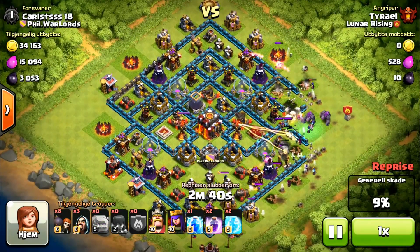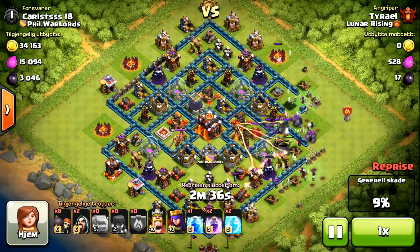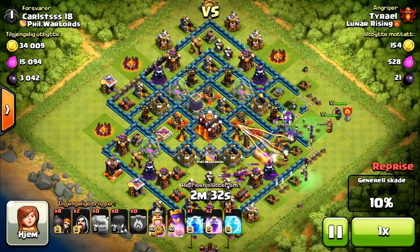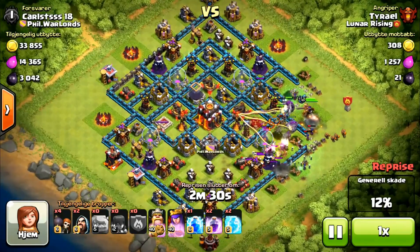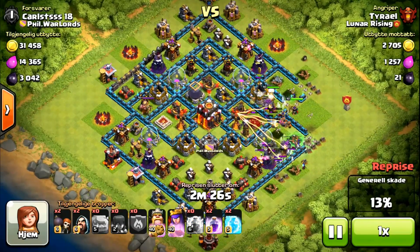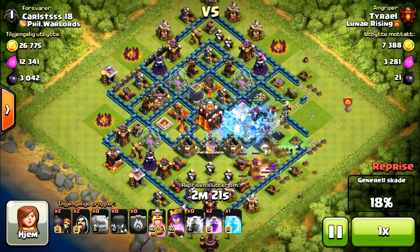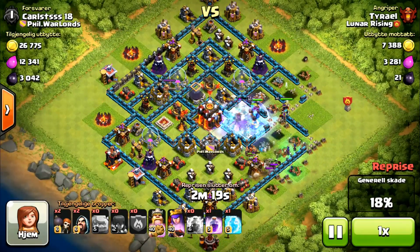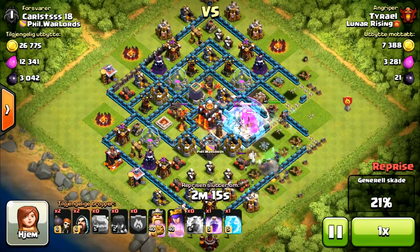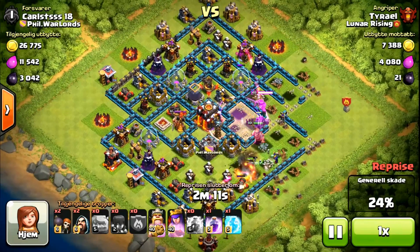I'm going in from the side. Unfortunately, the Archer Queen is not being targeted by what I want. But this is the first raid out of many, so it's going to improve over time. I should have frozen that Inferno Tower a long time ago — bye troops. I was so focused on everything else that I didn't freeze the Inferno Tower, and that's the main thing. Freezing Inferno Towers is sort of my Achilles heel. I've always been a little bit slow on it and I need to improve on that.